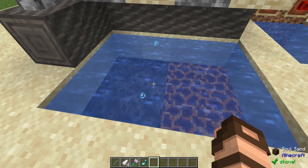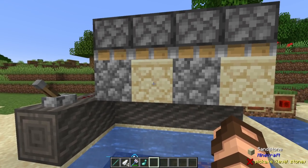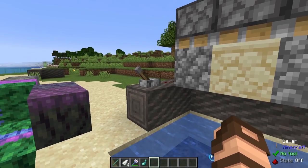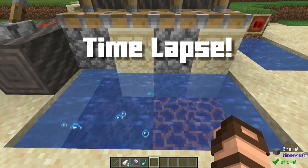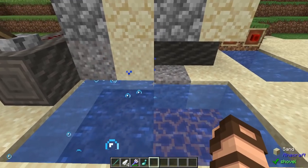There's also an option to create things. There's soul sand and magma blocks, cobblestone and sandstone. When you put these two close together with water between, you'll start automatically producing sand and gravel — a nice way of getting infinite resources.